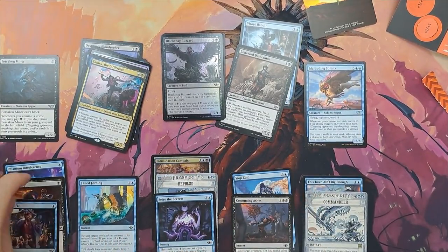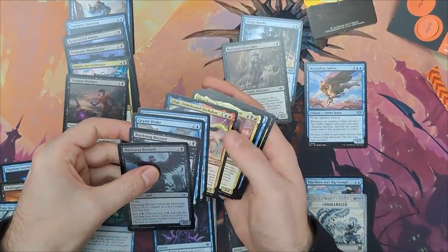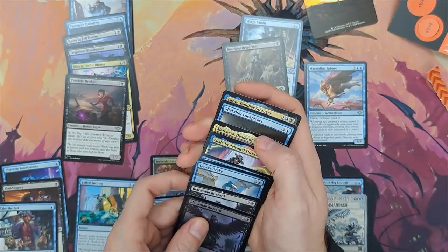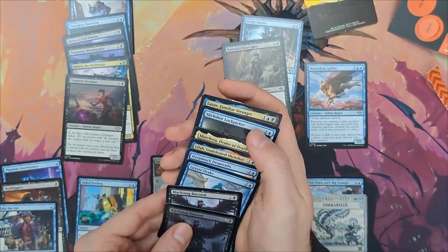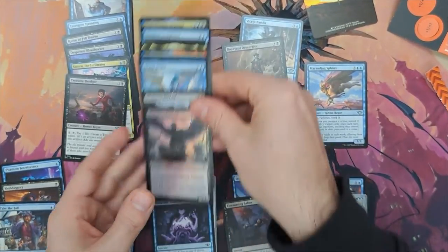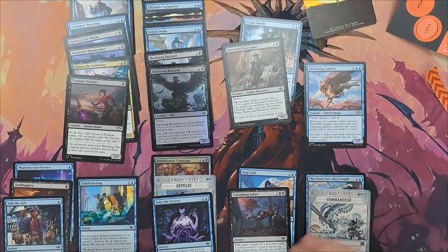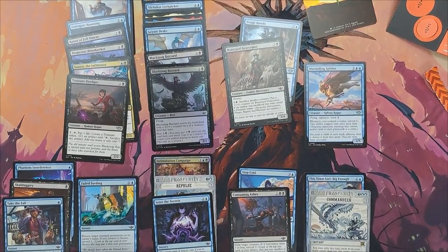One more count, and I count the cards again and figure out that I have to cut a lot of creatures. This is about 19 to 20 cards, and I want to play 24 cards. So I only have four three-mana cards left, so I have to start making decisions to cut all the cards which are basically not impactful enough.